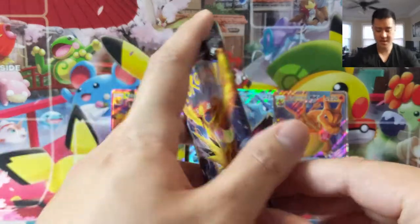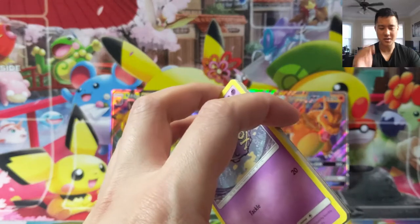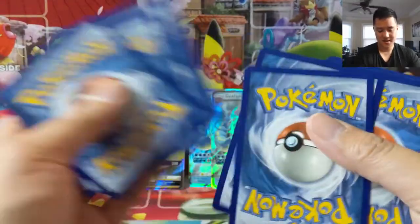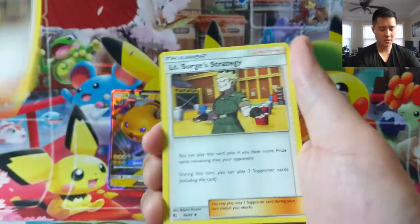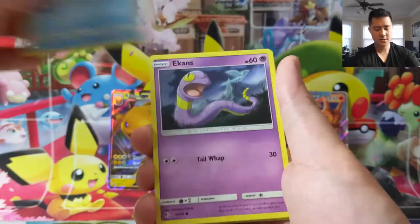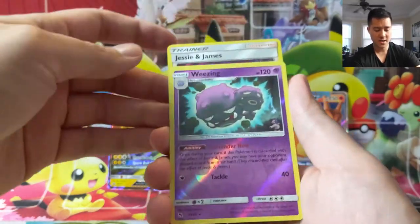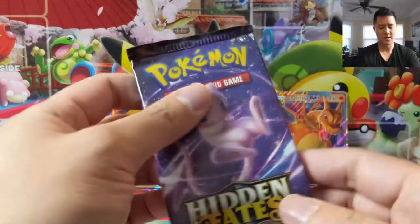Two packs remaining, guys. I really enjoyed this opening — there was no lulls, it was kind of hot right off the bat and consistent pulls throughout. Now we just need to finish strong. Koga, Surge, Misty, Koffing, Staryu, Ekans, Caterpie, Paris, Jesse and James — such a good card. Man, how many Weezings have we pulled this opening? A lot of Weezings and Vaporeons today.